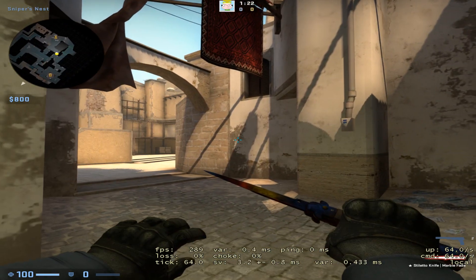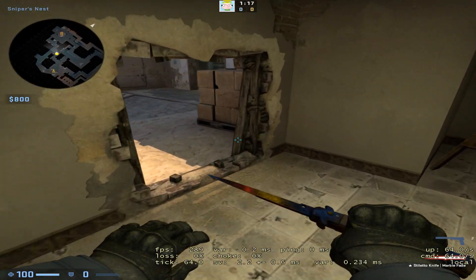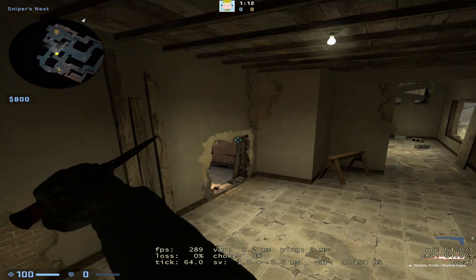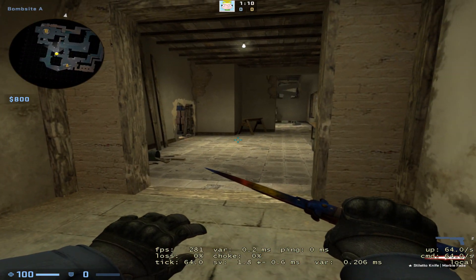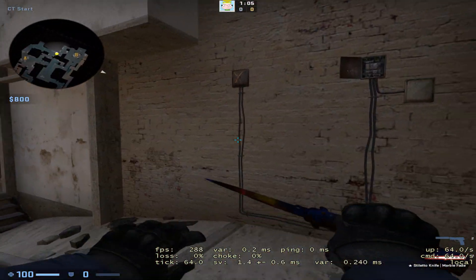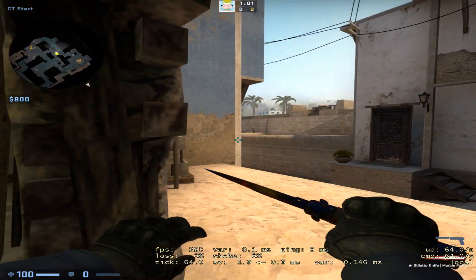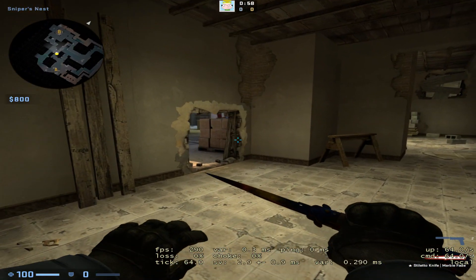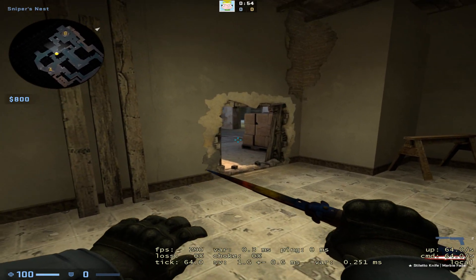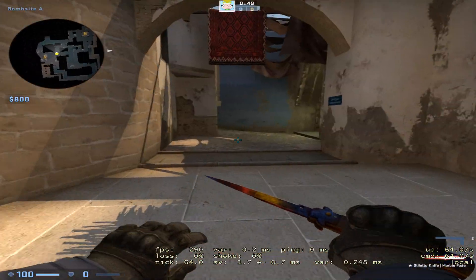A lot of people have been asking how I do the jump through the little vent on Mirage. The truth is it just takes a lot of practice. You land right here, then you strafe and scroll at the same time, so it's pretty hard to do if you're a beginner — and honestly it's hard for me too. But you can do it if you practice.